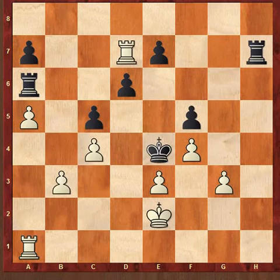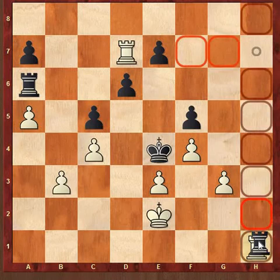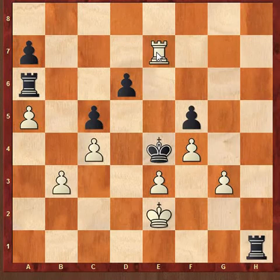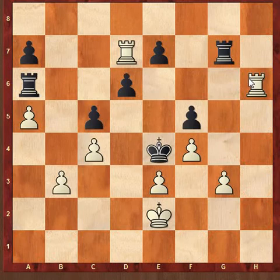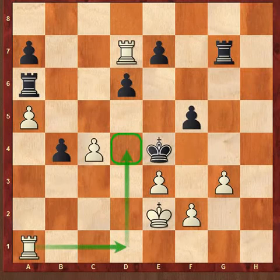Rook h1 is the brilliant move. The idea is simple: if black captures on h1, white simply plays Rook e7 mate. And if black plays Rook g7, you simply play Rook h6 and next Rook e6 mate.